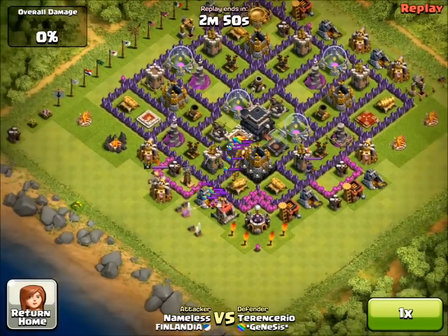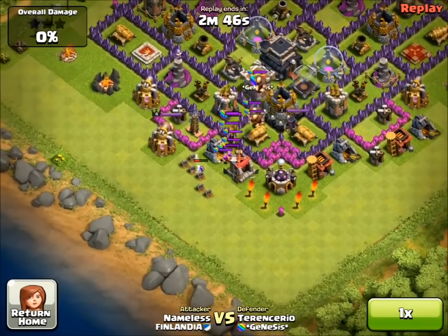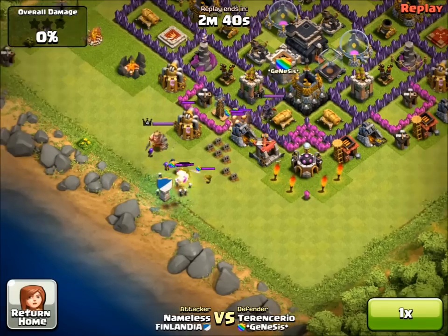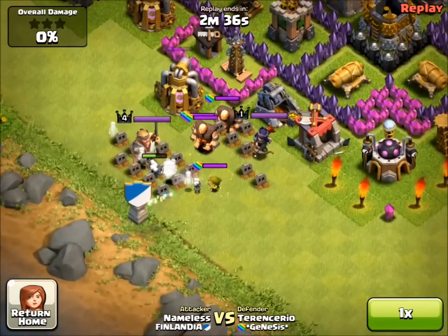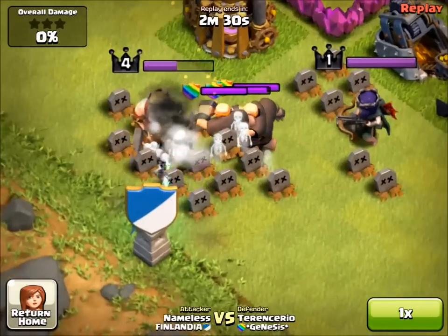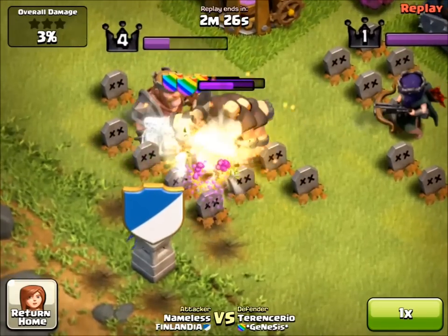The player is a girl called Nameless — she was in Finlandia but she's now back in Kakdela. She shared the video, and as we can see she's drawn out the clan castle troops and also drawn out the Barbarian King and the Archer Queen — two heroes — which is good because now they're out of the way she has access to the middle of the base where all the gold is.